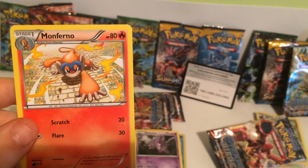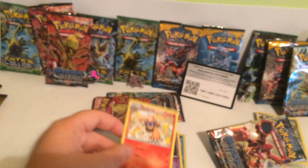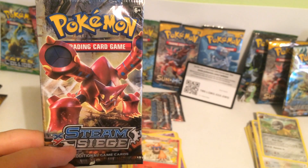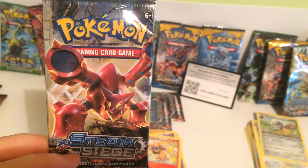And at 80 health points we have a Monferno. So there you have it guys, the unpacking of the Pokemon XY Steam Siege Booster Pack. Please like, subscribe and comment.